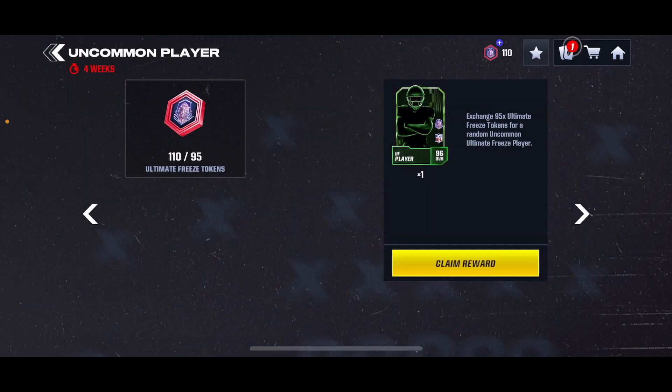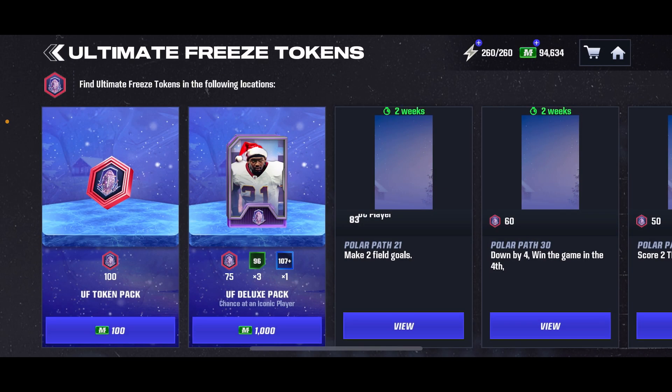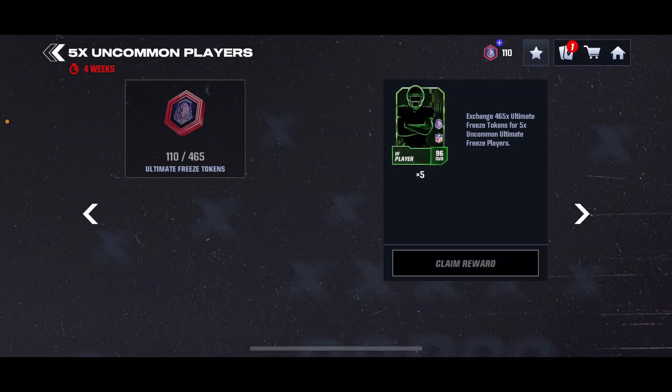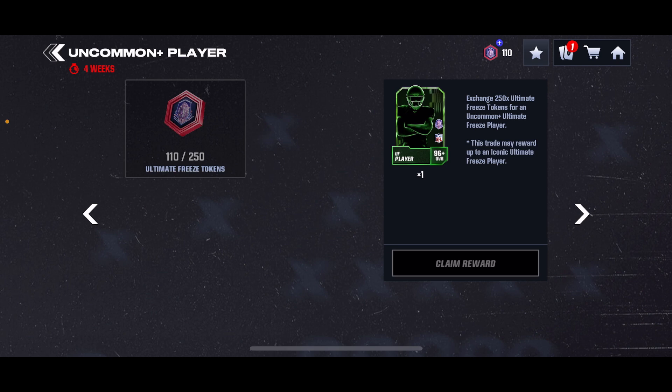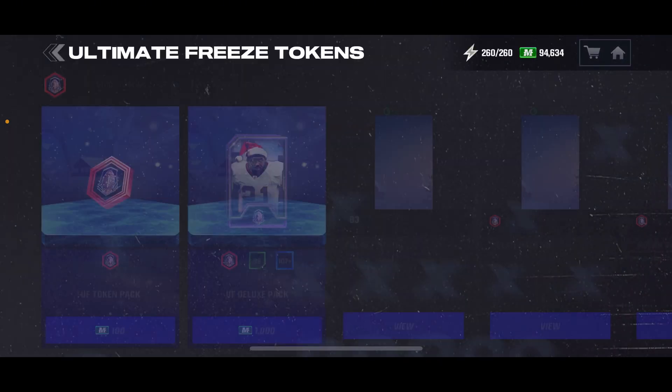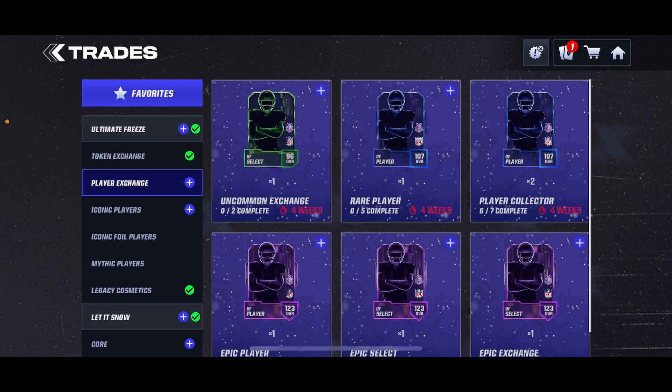With the last promo you had no choice but to do the bundle, but with this promo you do this individual one instead — it's the better option if you're planning to get Iconic as efficiently as you can. I believe it's the same deal with these: you get 250 right here, so 250 times 5 is 1250. For this one it comes out to 1250 as well, but for some reason they've lowered the cost for the individual one, I think to encourage you to do it — so that's what I'm telling you guys to do.